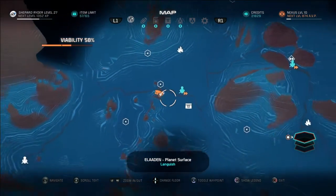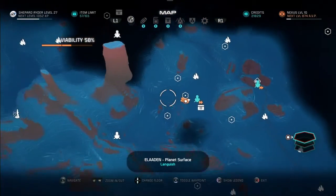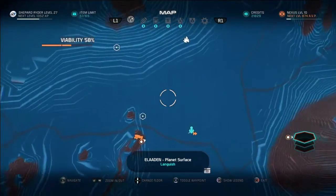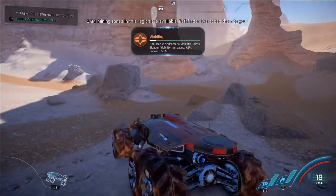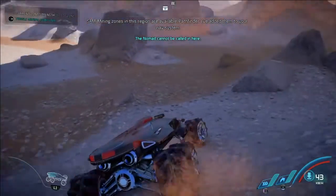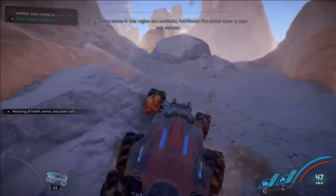You want to head over to this location in between these arcs in the mountain range. As you can see, that's the starting location I just showed you. You want to make your way over here — you can't miss it. Hop in your trusty Nomad and make your way over to these locations.